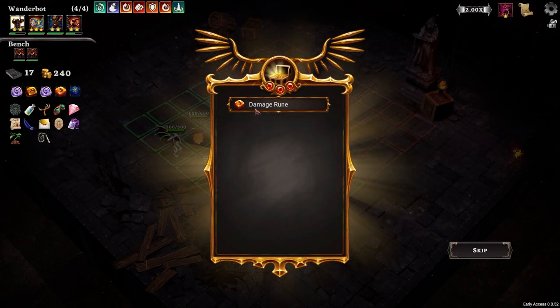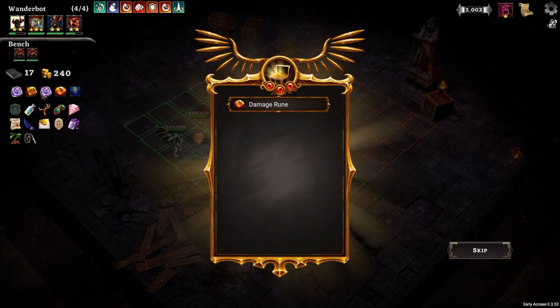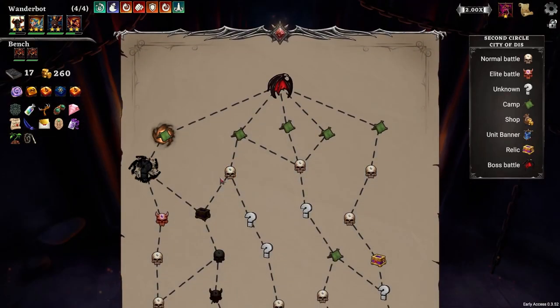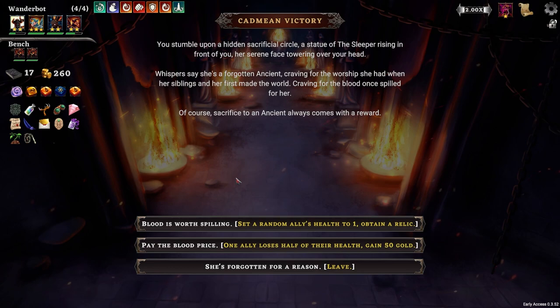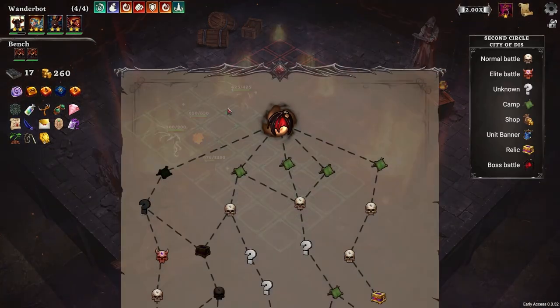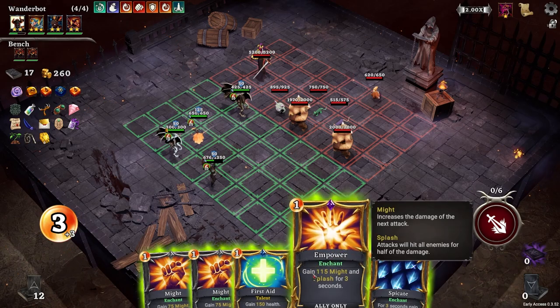Crits do 50% more damage. Damage rune - 250 to all enemies. I'll just sell it, grab the damage rune. Set an ally's health to one, obtain a relic - yes. That was my champ. That was actually bad. What relic did we even get? Fifth card played, draw a card. I'll take it.